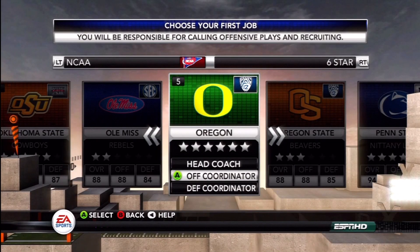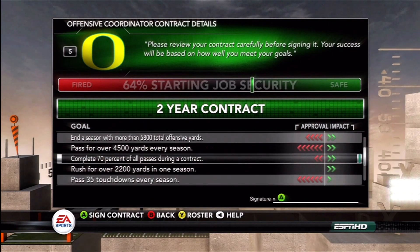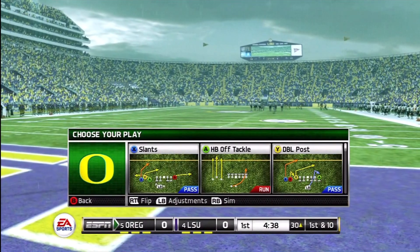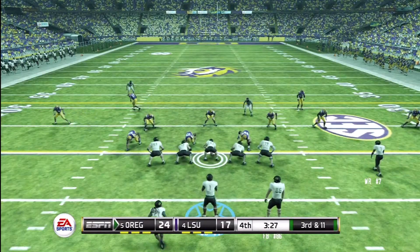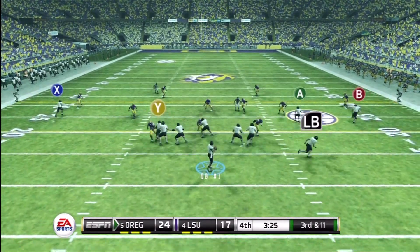For the first time ever you can start your coaching career as a coordinator and climb the ladder to become the head coach of your dream school. As a coordinator you will only have control of your side of the ball, but once you become the head honcho it's up to you to call all the shots.